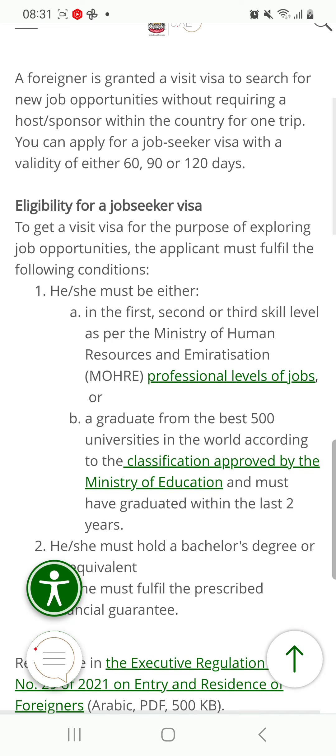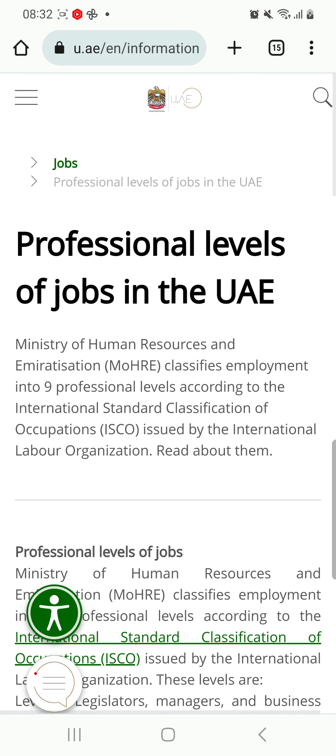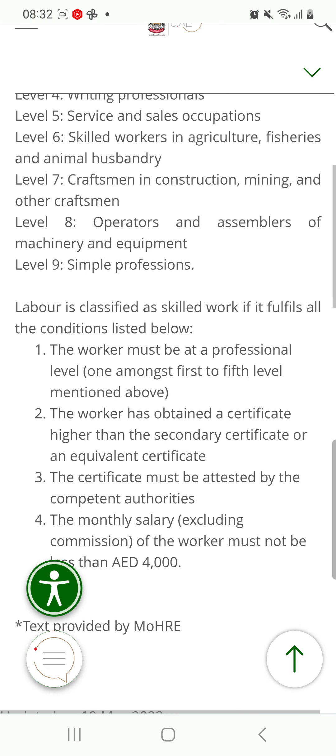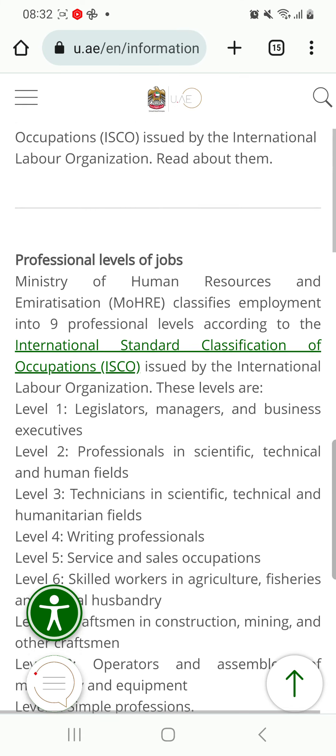These are the requirements for you to be eligible for a UAE or Dubai job seeker visa to explore job opportunities. You must fulfill the following conditions. Number one: you must be in the first, second, or third skill level as per the Ministry of Human Resources and Emiratization — MOHRE. These are the professional levels of jobs in the UAE, covering all the different classifications. Take a moment to check out the entire list.